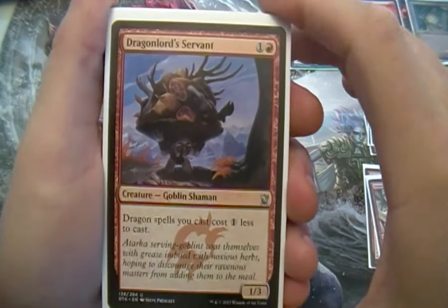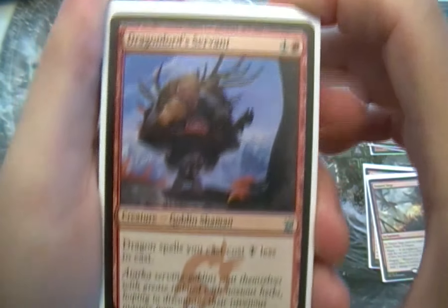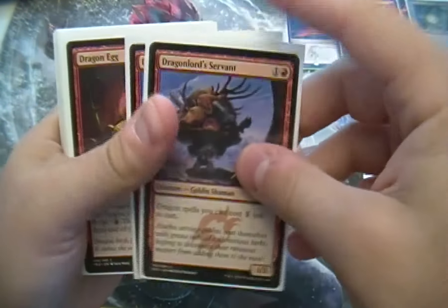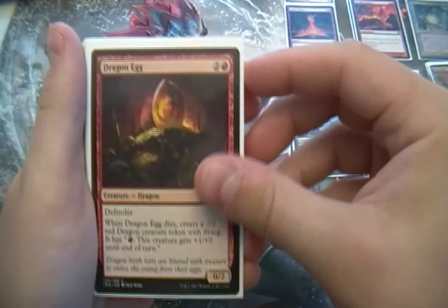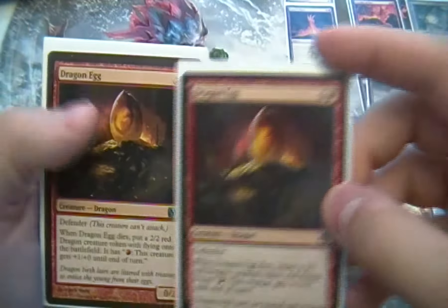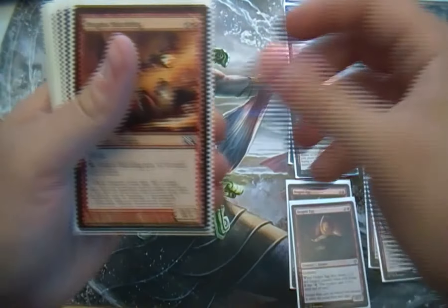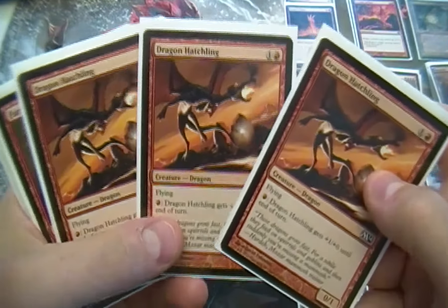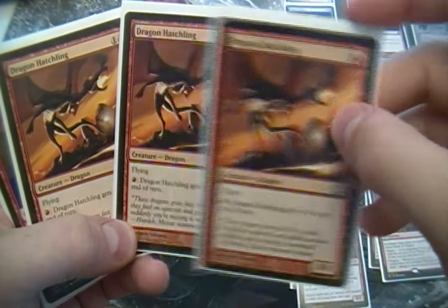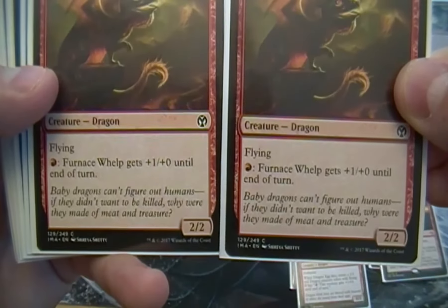Alright, supporting cast: two Dragon Lord Servants, two Dragon Eggs, three Dragon Hatchling, and two Furnace Whelp.